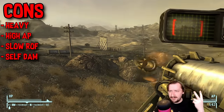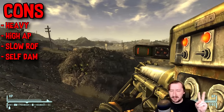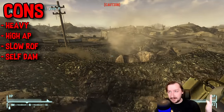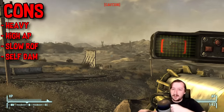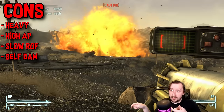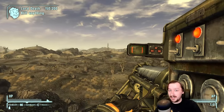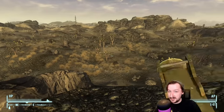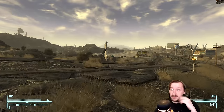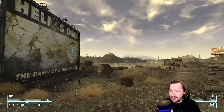It also has a very high action point cost — you don't want to use this in a VATS build, maybe getting one or two shots off at most, and VATS and explosive builds don't always work well together anyway. The slow rate of fire and slow follow-up shots might not matter if you're just using this for an initial shot and switching weapons, but against fast-moving enemies that get close it can be awkward. Finally, there's significant self-damage risk due to the large explosion radius, especially with high explosive shells or the Splash Damage perk — it's really easy to cripple your own limbs.